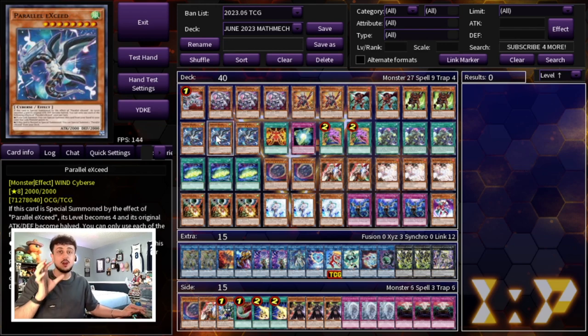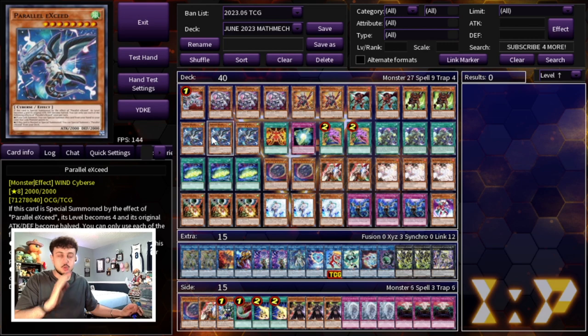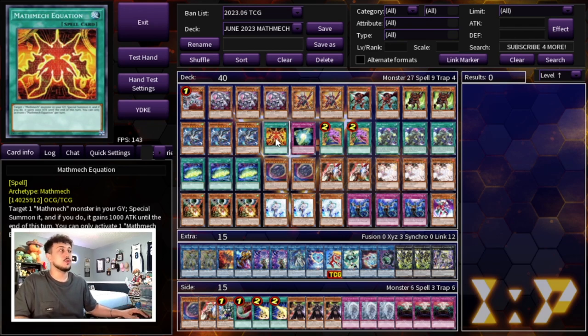Speaking of extenders, one of your most powerful extenders is Parallel Exceed. This card is insane in this deck — it's really easy to get going, it's able to make a rank four for you which is insanely powerful, and it helps you link climb as well. You definitely want to be maxing out on three Parallel Exceed; seeing this in your opening hand is super important to help you combo. It's pretty much your honorary Math Mech monster. Then we're playing the one Math Mech Equation — this is essentially your monster reborn. You search it in your combo and it's just that extra extender.